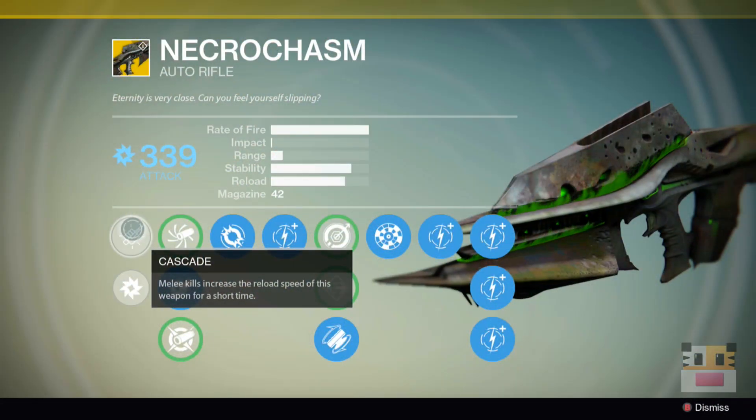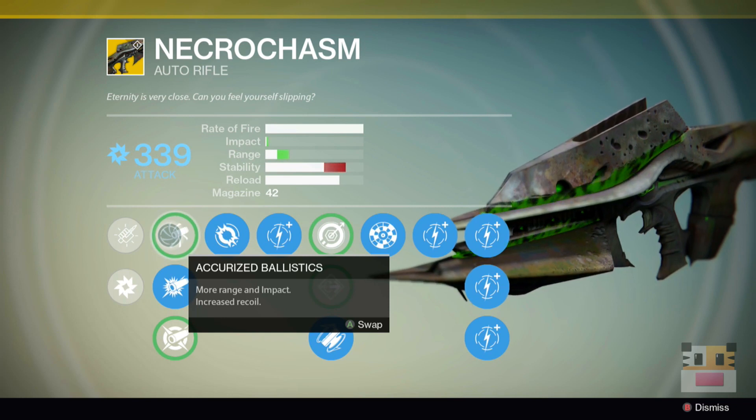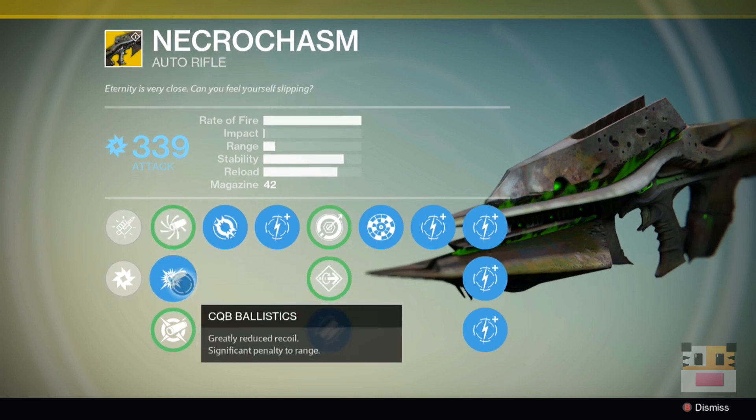So without further ado, let's get into the upgrades. First and foremost, melee kills increase the reload speed for a short time — that's the special upgrade. Basically, if you see a Thrall, punch him and you'll get a speed reload for about three seconds. It has arc damage with 339 attack, which is pretty cool. The first upgrade is one I'd recommend — it has a lot of impact and a lot of range — but the problem with this weapon is the stability. It's just so, so bad.